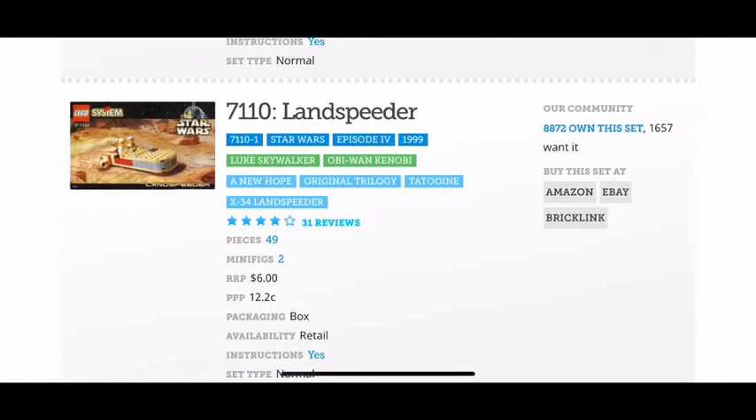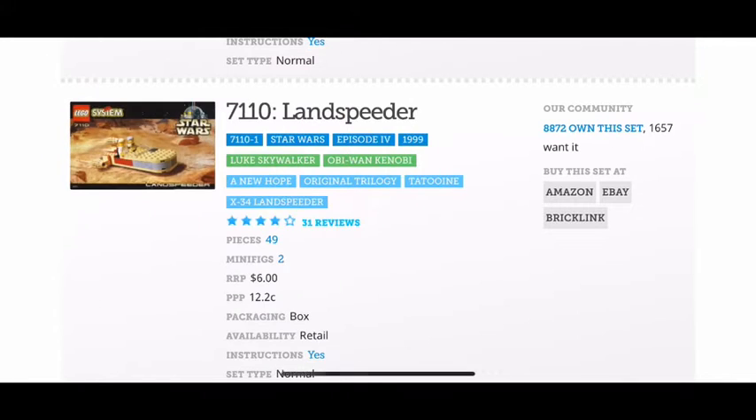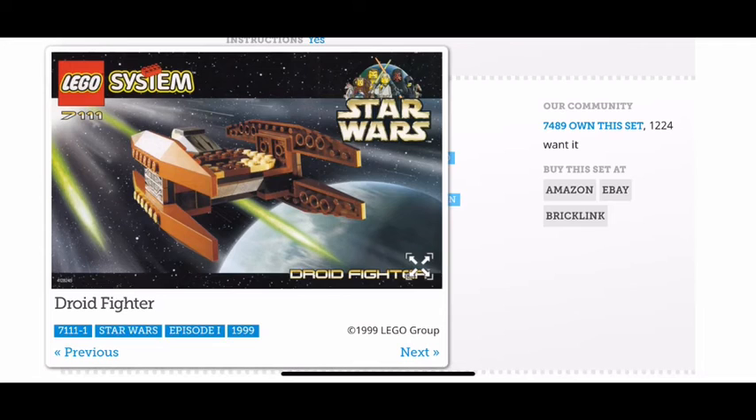Next up we have 7110 Land Speeder. This is a pretty cool set, but for 1999 they didn't really detail it that much. I don't really like the detailing on this one — it's all tan and was kind of dark tan. You get two great minifigures, but this one has to get a 9 out of 10 just because the coloring is not good.